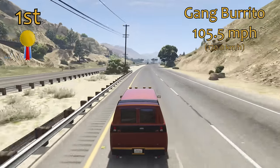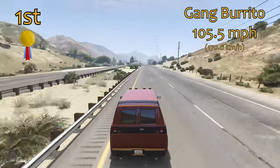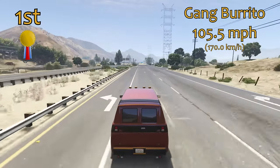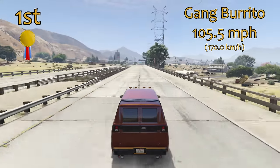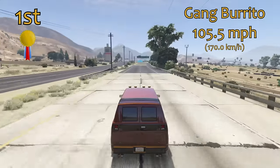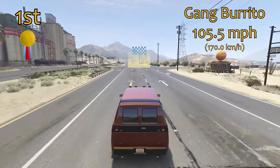But ultimately, in 1st place we have the Gang Burrito. This has a top speed of 105.5 miles per hour, which isn't all that quick in terms of the majority of cars in GTA in general, but compared to the Vans class it absolutely demolishes everything. It's 6 miles per hour quicker than 2nd place and a hell of a lot quicker than everything else. The Gang Burrito is the quickest around a circuit as well, easily, and it is also by far and away the quickest in terms of top speed.